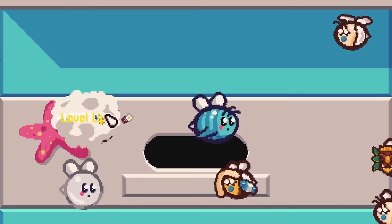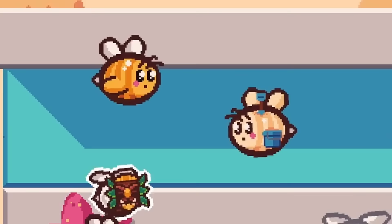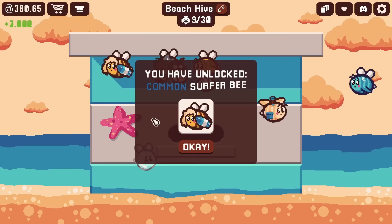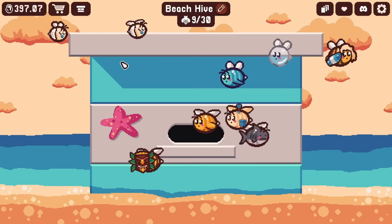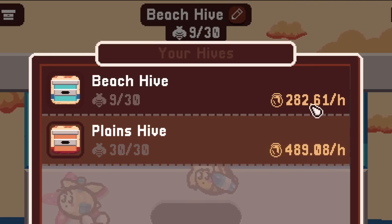And then a few more - a sand bee with a shovel impaled in its back! Oh you poor thing. But look at this one, it's got a tiki mask on or something - that is crazy. But I leveled up to surfer bee - that is some luscious hair there - and then tiki bee, that is an impressive mask. And then there's two more babies here, they're the sand bees. So we have nine bees total right now, and that's giving us 282 per hour - that's already like half of the plains hive which is full. That is crazy!